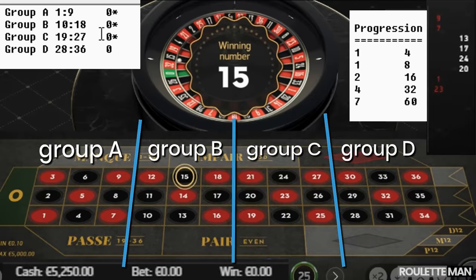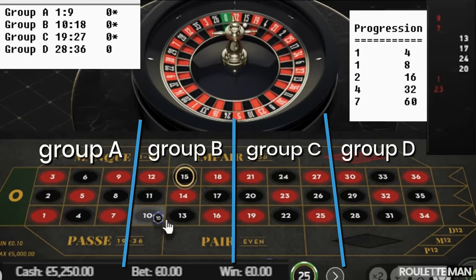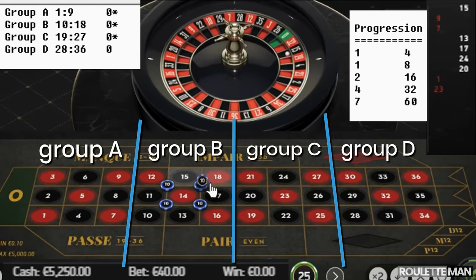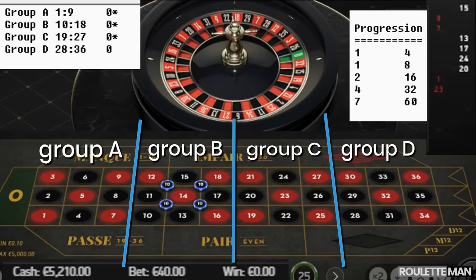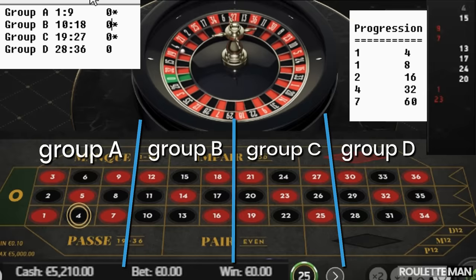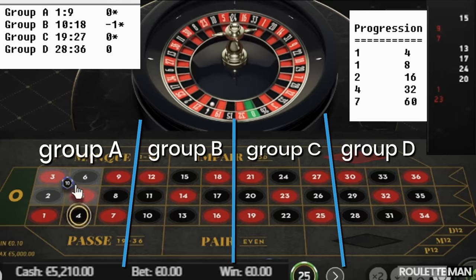Number fifteen comes out — that's Group B (ten to eighteen). We spin and get a miss on Group B, logging negative one. Now Group A appears, so we bet that.